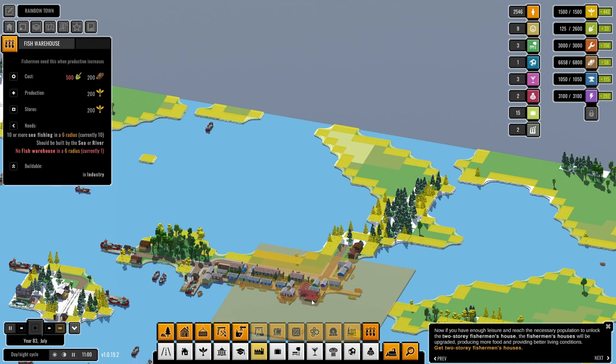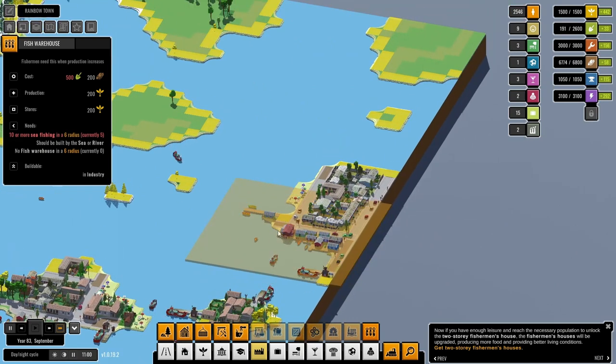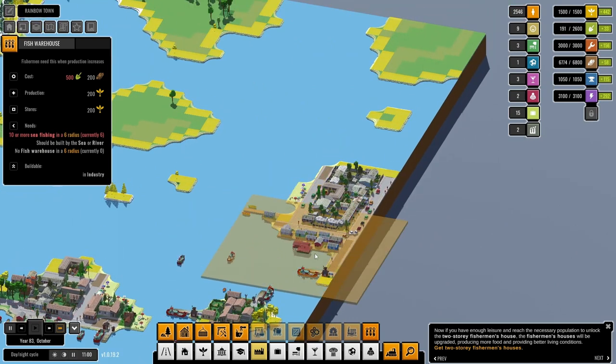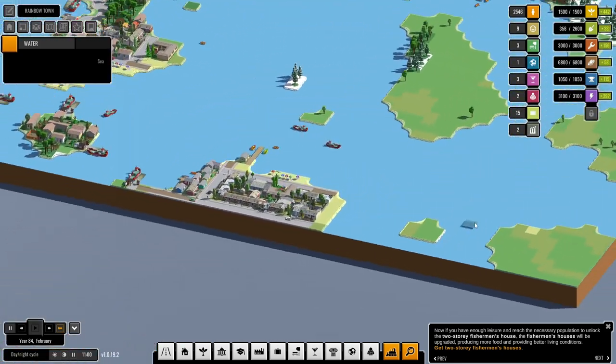That gives us 442 food. Now can I do the same here somewhere? No — 10 or more sea fishing. Okay, so we are doing very well on the food.